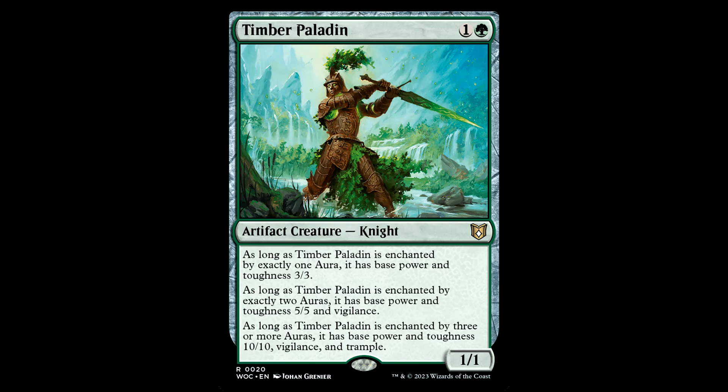Fresh out of Elden Ring, we got the Timber Paladin. 1 and a green for an artifact creature knight, it's a 1-1. As long as this guy is enchanted by one aura, it has base power and toughness 3-3, and then it gets bigger and bigger as you add more auras, until finally it's a 10-10 with Vigilance and Trample as long as it has 3 or more auras. In this deck where you're relying on the roll tokens, you have a good head start. For 2 mana it's a potential threat, and the more potential threats you have in this deck the better. I like this guy — he's just like an angry tree.